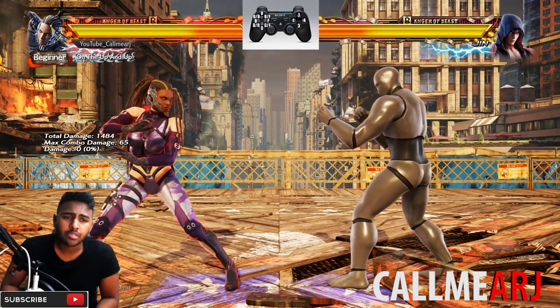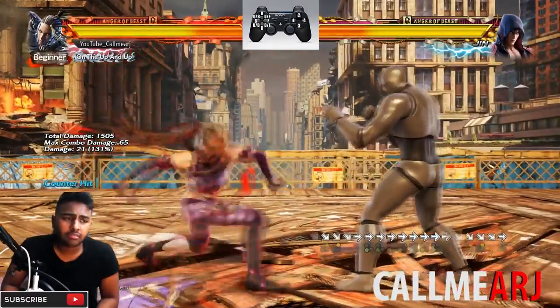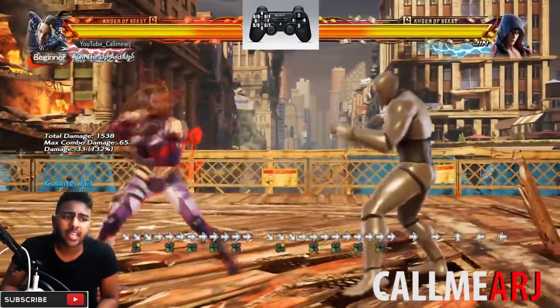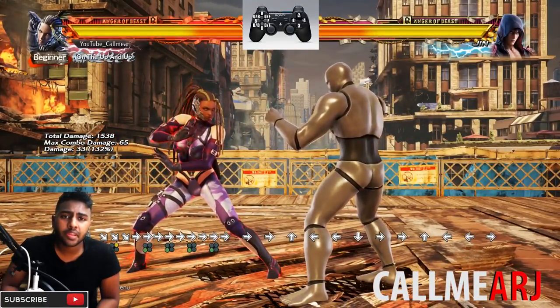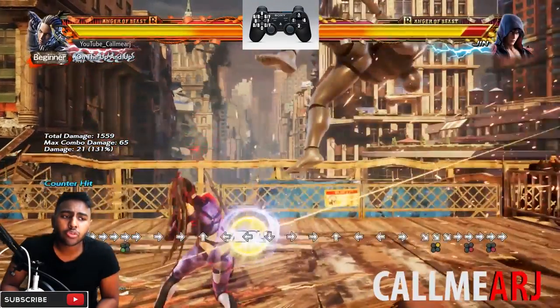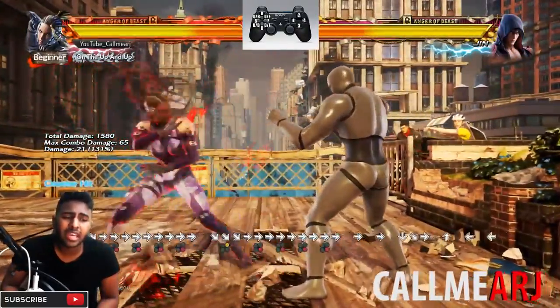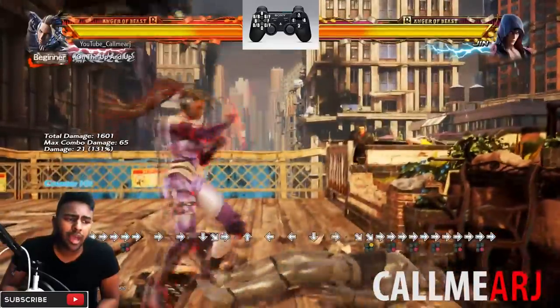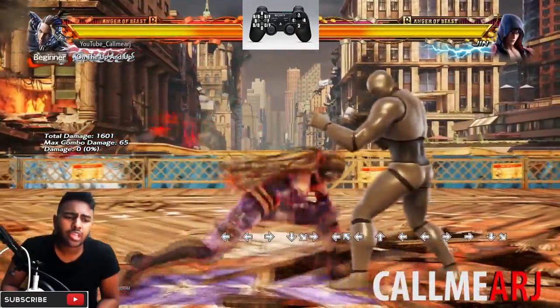There's a bit of a mix-up with those two extensions. df+2 into 3 goes into a high - it's safe on block but obviously duckable. But if you anticipate they're going to duck you can go df+2 into 4, which also has a slight delay, so it's a move that can catch people at the wall and go for the wall splat.